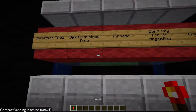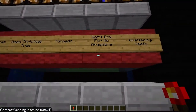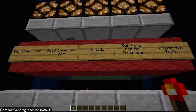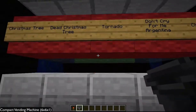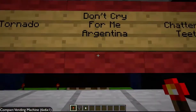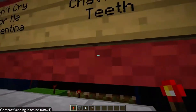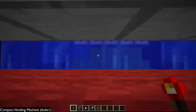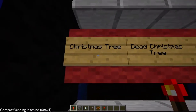You have your token, and then you choose your item that you require. I'm just going to choose a tornado, put it on a green block, and then the item will shoot out and you get a tornado — really a hopper named tornado. These are all renamed, as you can see: a 'Don't Cry for Me Argentina' is actually a gas tear, and a 'chattering teeth' is a shear. They're just names I thought they'd look like other things — like a dead Christmas tree actually looks like a dead bush, and a Christmas tree is really a fern.